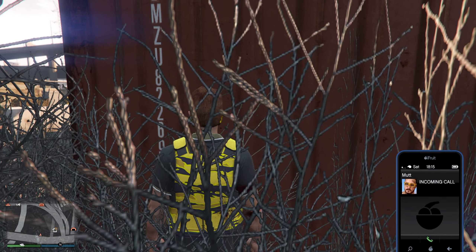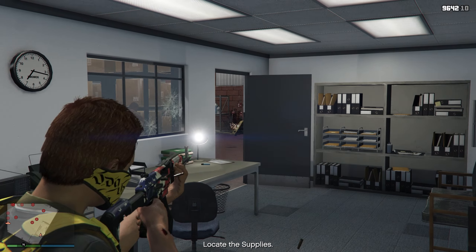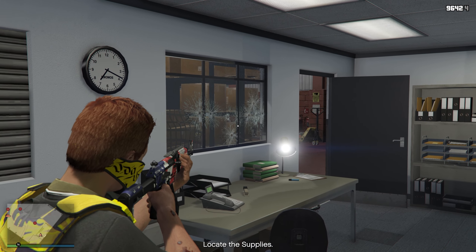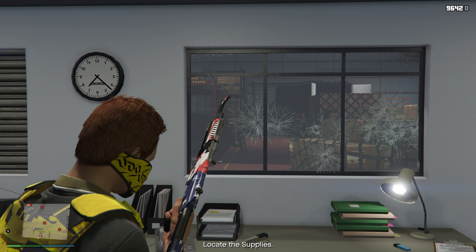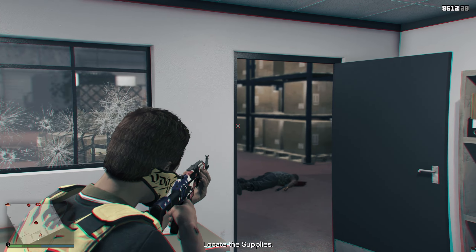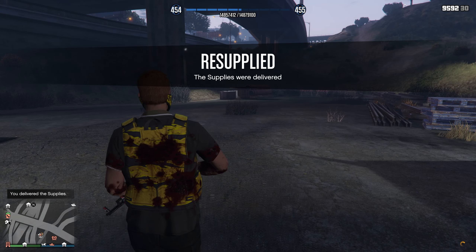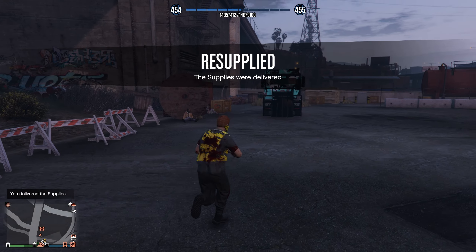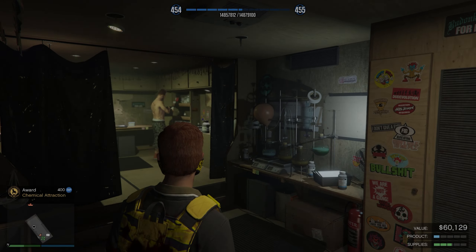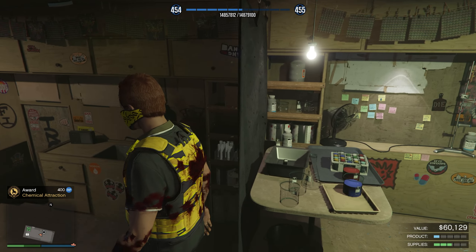This is actually taking a lot longer than I expected — usually in about three runs I can get the entire thing full. They gave me the exact same mission again. I guess once you get the hang of it, it's pretty easy, but it's just annoying why the doors are left open the entire time. We've got our third resupply done. Our current value is now at $60,000.